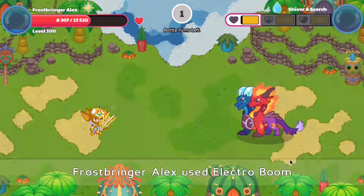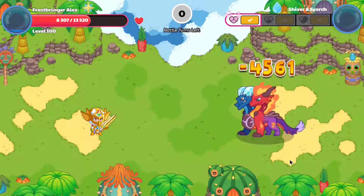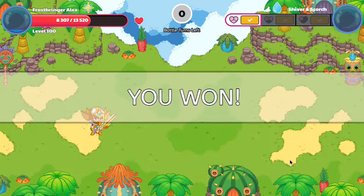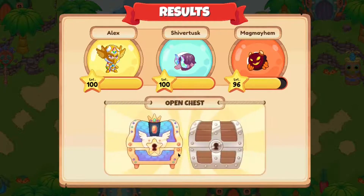We're casting the last spell of our last turn and then we will be able to get ourselves Shiver and Scorch — if we don't, I'm going to be sad because we used up all our turns. There we go! We finally got ourselves our mythical epic after waiting approximately a week. Yeah, it took me a week, but we finally got them.